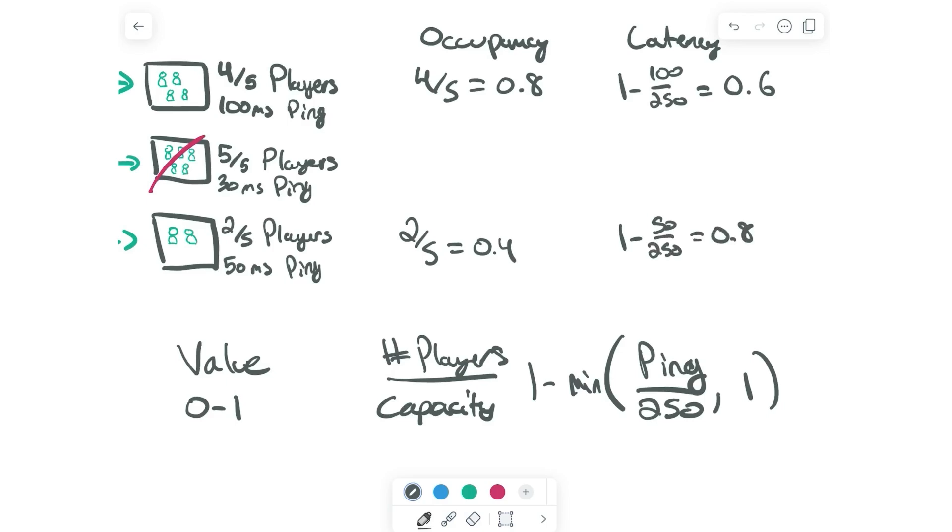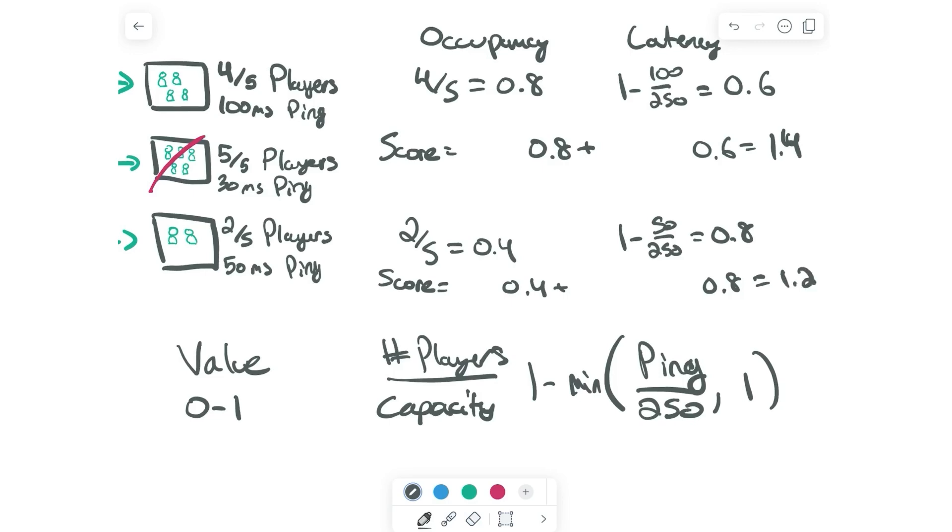Now we could stop here — this is enough to compute a score for all of our instances. If we just add these values together, we'd get a final score of 1.4 for our first instance and 1.2 for our second instance. That means we would send the player to this top server. But what if that's not the right tradeoff? What if we say it's great that this server has a lot of players, but the player's ping is never going to get better there. Whereas if they join the server down here, maybe it's okay that there are fewer players — more could join later — and I care more about making sure they have good ping.